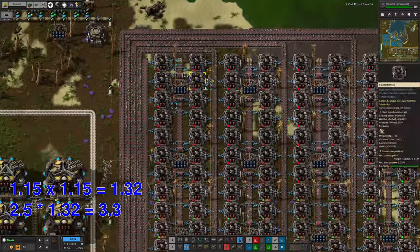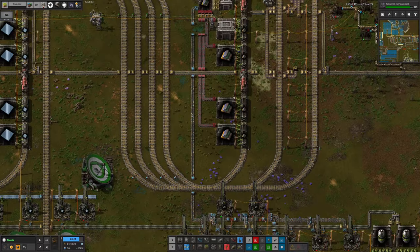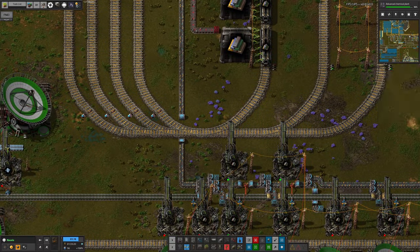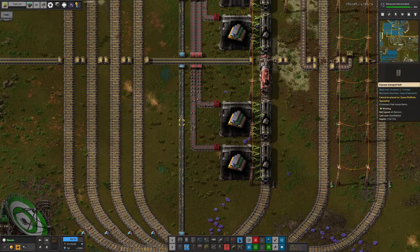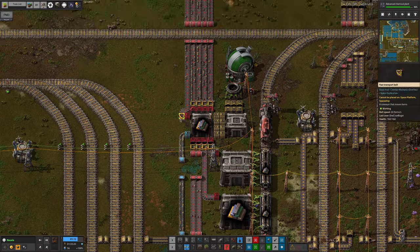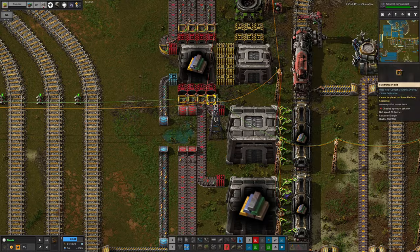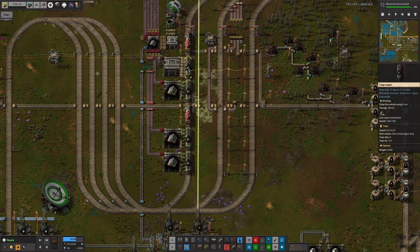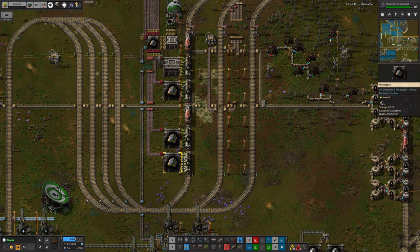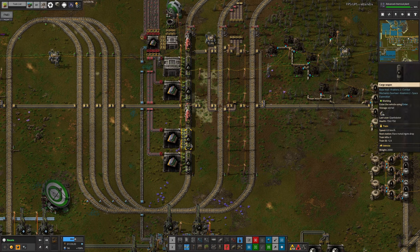Following the trail, the rare metals are flowing into here — there's quite a lot flowing down this belt, and the delivery cannons are going. They're being kept satisfied by the stream of rare metals coming out here. These have been tweaked to only output if there's more than 50. Now we're starting to starve the train system a little, which is a concern, because rare metals are being turned into very important things like blue circuits and memory card substrates.